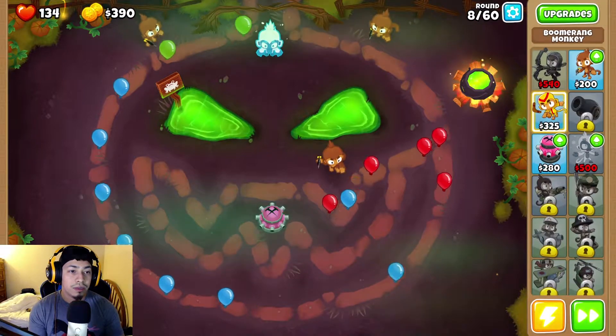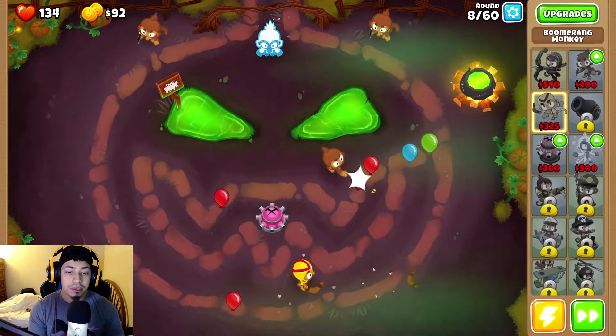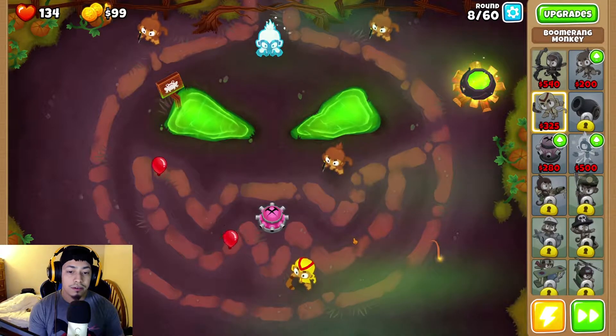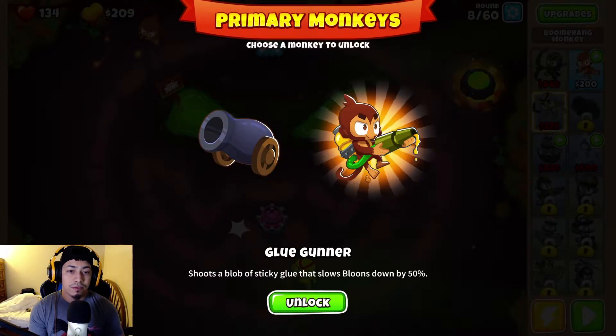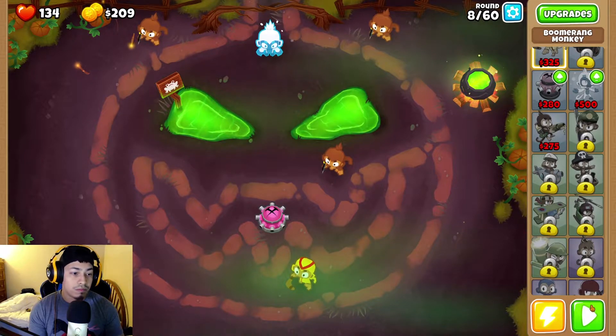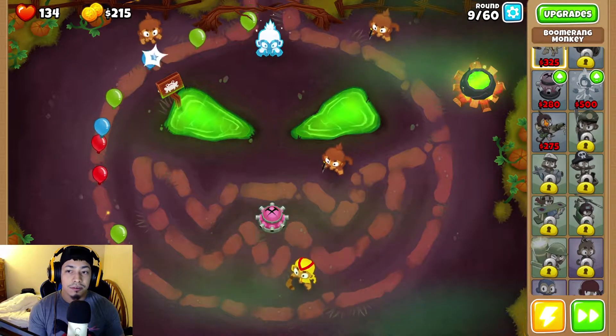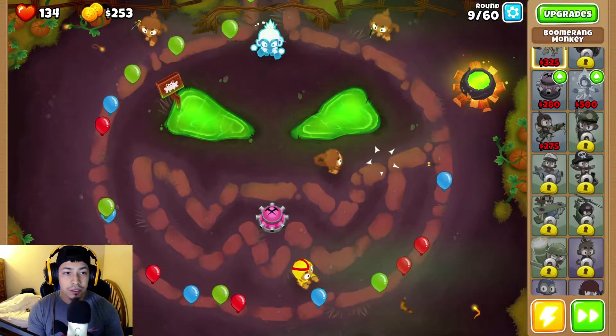This is the boomerang guy, right? Let's place boomerang guy here. Level five glue gunner - okay, slow it down balloons. We're gonna go with that.